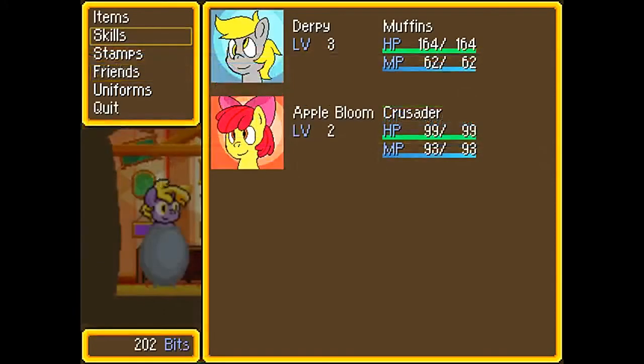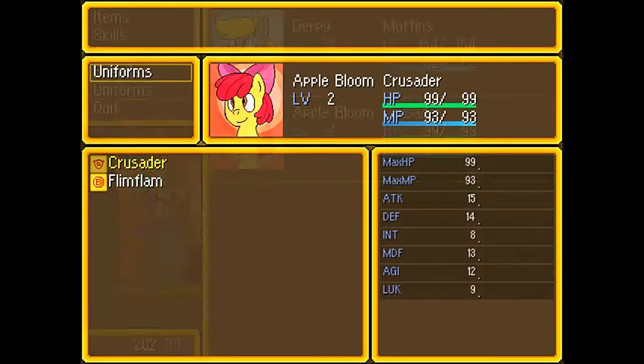At the next level, I believe she gets... oh, what was it called? Good Sass — which is completely unique to Apple Bloom as far as I'm aware. I don't think any other uniform or character can get it. It basically just heals any status effects.